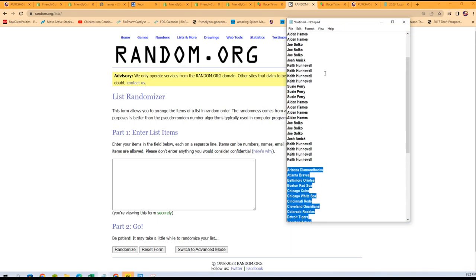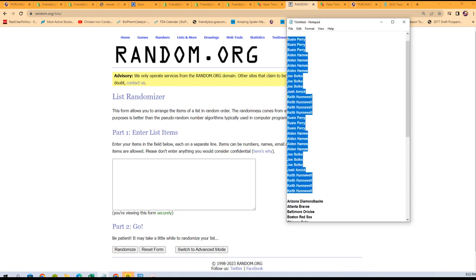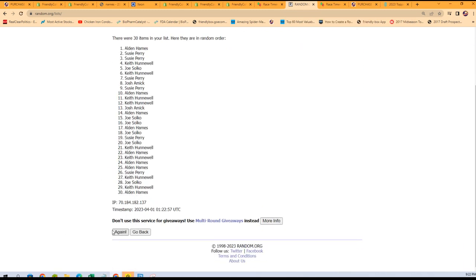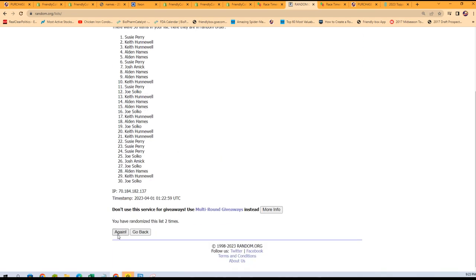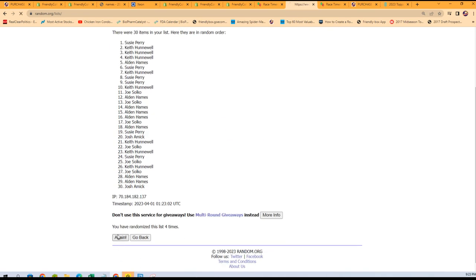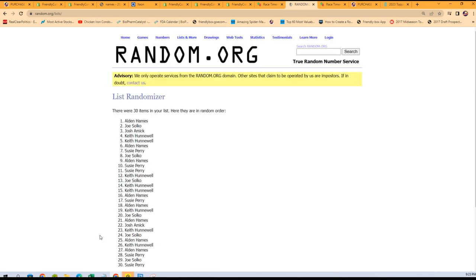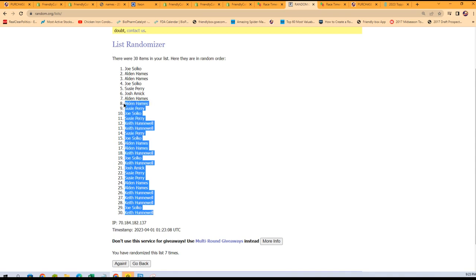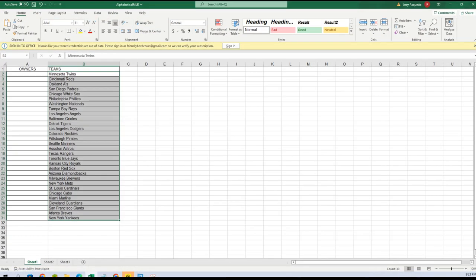Keith, you are at the bottom; Suzy P, you're at the top. Gonna copy that and we will go through seven times — that's two, three, four, five, six, and seven. Keith at the bottom, Joe S you're at the top. Gonna copy that.